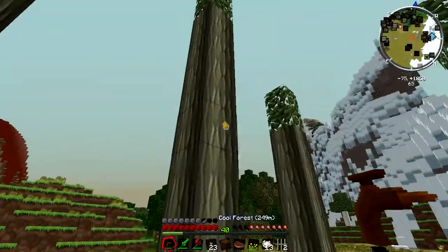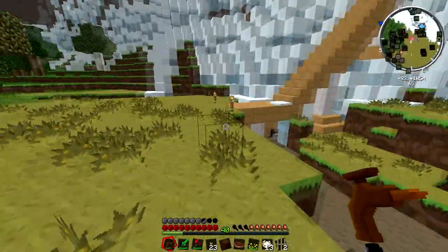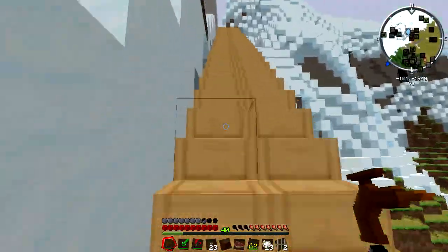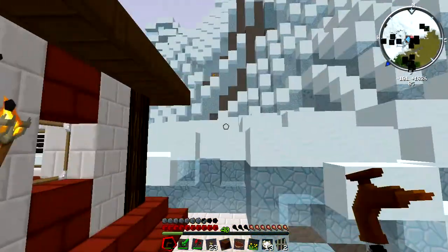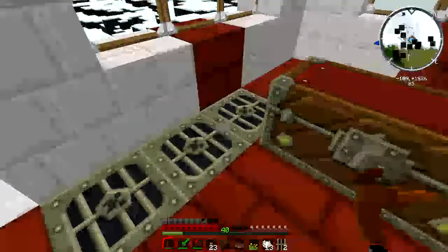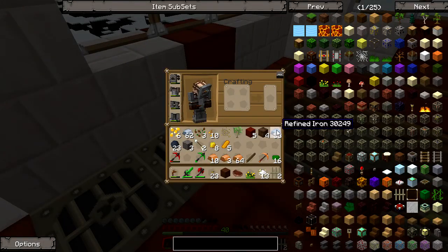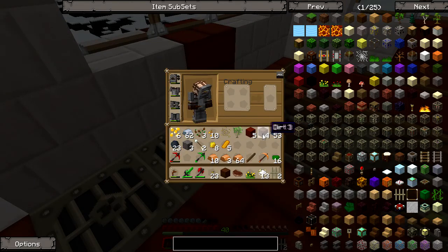Today I'd like to get a macerator set up as well as an extractor, so we can get more rubber and more ingots per ore. We're going to be doing a little bit of crafting, and maybe check out the surrounding landscape to find some caves. I got another iron furnace set up, which is looking awesome, and I went ahead and refined some iron so it's not all furnacing while we're working.